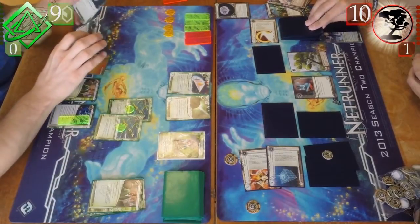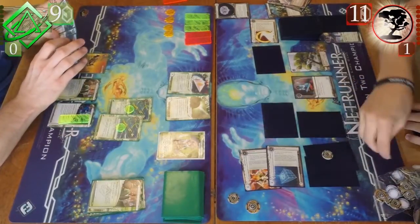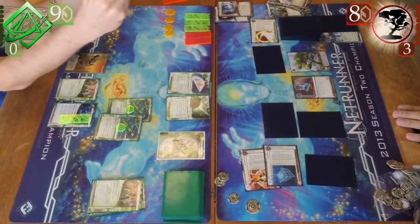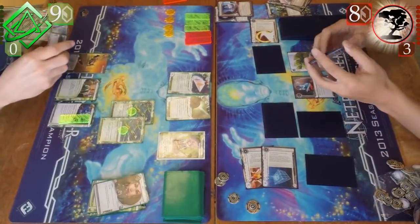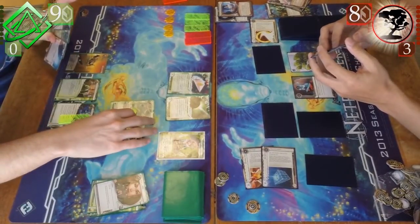He rezzes the Kitsune, so my ability triggers on the Kitsune. Then he rezzes the Tokobi, which I can't do anything about because the Corroder is in my hand. His net damage takes out the Sure Gamble, so again taking out my economy. Even though I have a good amount right now, it still hurts a little bit because I'm just trying to get to a point where I feel safe, and I never really seem to do that in this game.